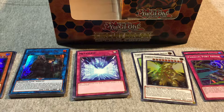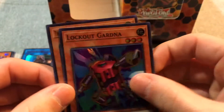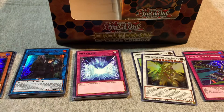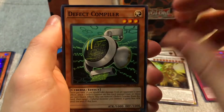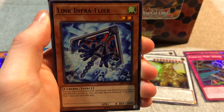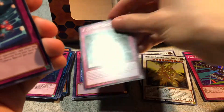Six packs left. We got promos like Algarna, the Winged Dragon of Ra Sphere Mode again. Search for Borrel Dragon and other Rokket support. Altergeist Protocol and Altergeist Camouflage - wow, must really want me to play Altergeist!